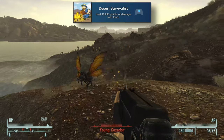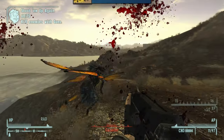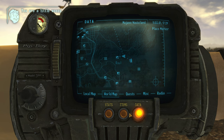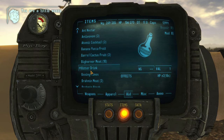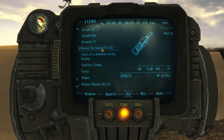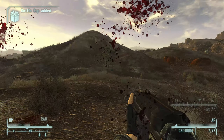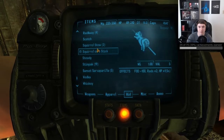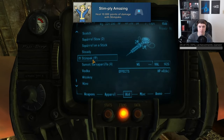'Desert Survivalist' is for healing 10,000 points of damage with food. This one you'll definitely want to be working on during your Hardcore playthrough because you'll probably be needing food to heal during that — plus Stimpaks just aren't as good in Hardcore mode. Then we also have 'Stimply Amazing' for healing 10,000 points of damage with Stimpaks, which is pretty self-explanatory and is usually what people default to when trying to heal.